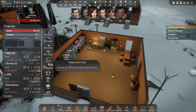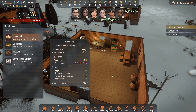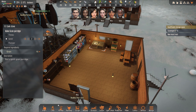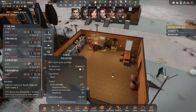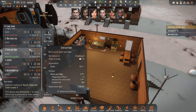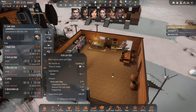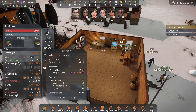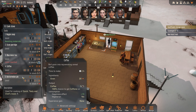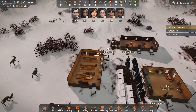We want grain porridge here — let's have two of those. Veggie soup is the most important, then grain porridge, and then we can have the better options like melon pie. And we're also producing meat soup.